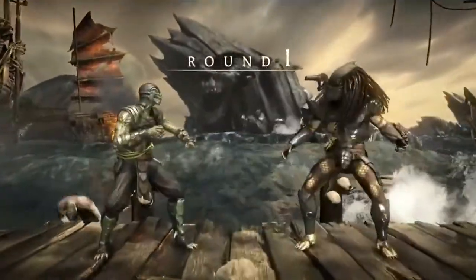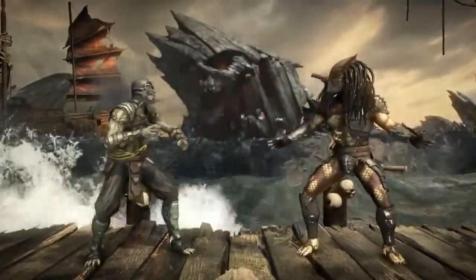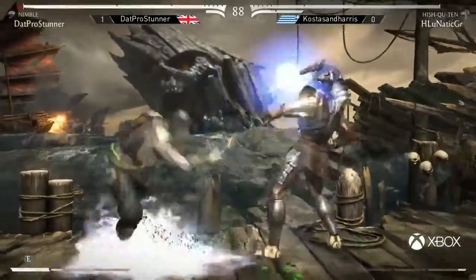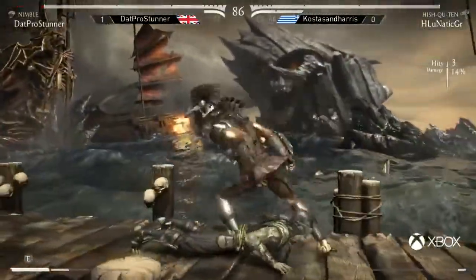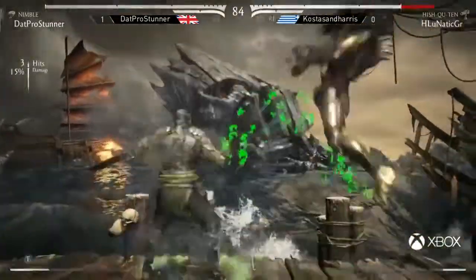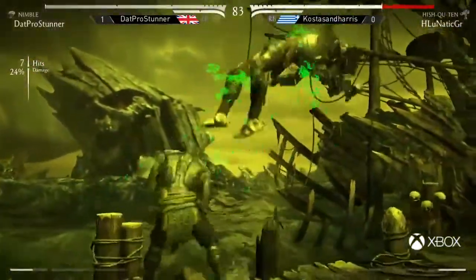I actually don't know how to call this matchup, but Stunner — I assume he's familiar with it. I've seen him fight predators in the past. He gets tagged by the overhead again. Down four into meter burn shot — drops the conversion. That's not what we want to be seeing. No fuzzy guarding. That is the string that everyone gets hit by, and that's a guaranteed meter burn.